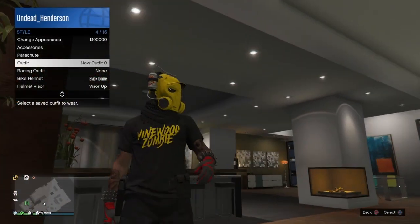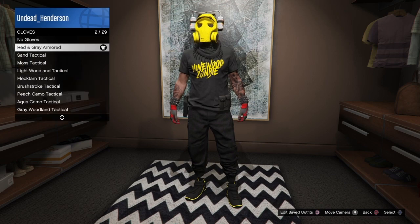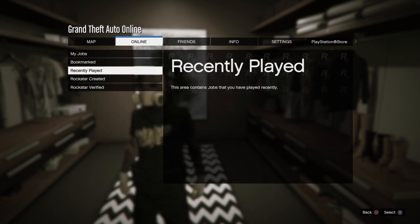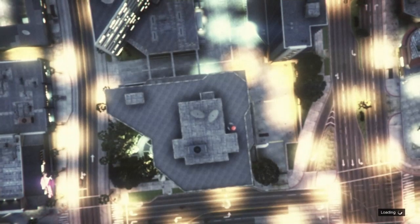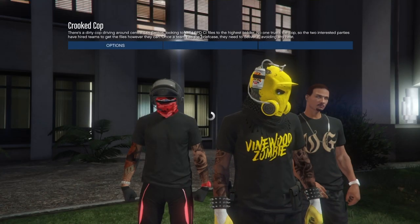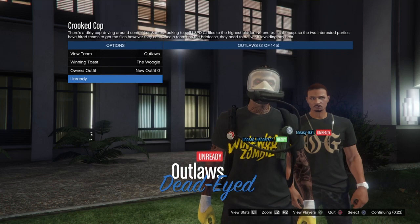The outfit is saved — the one outfit that we made. Once your outfit is complete, open up your pause menu, go into online, go to jobs, then versus missions, and put on the versus mission Crook to Cop. Once you load into the job, make sure the clothing is set to player owned, whether you're the host or not. If not, just back out and rejoin the job. Then once you've loaded in, switch it over to the one outfit, and you should see the scuba gear glitch onto your outfit.